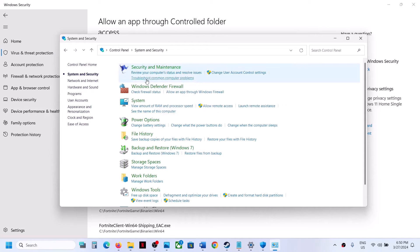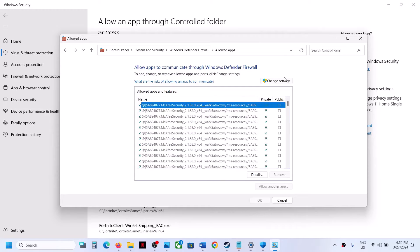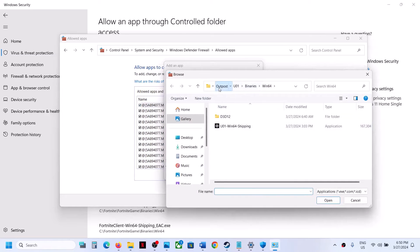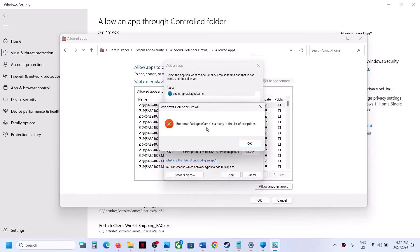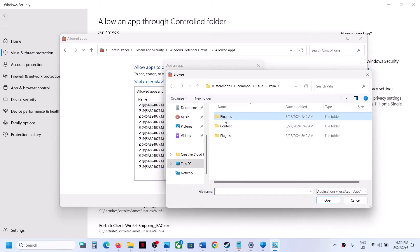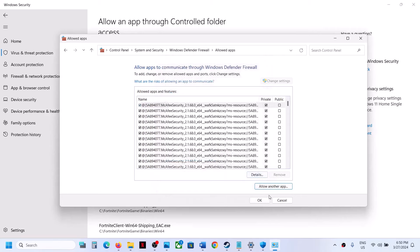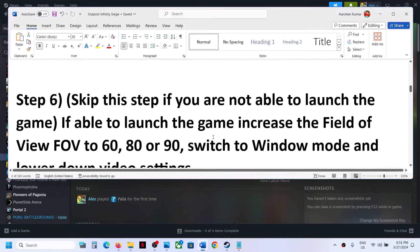In Control Panel, go to System and Security, then Windows Defender Firewall. Click 'Allow an app or feature through Windows Defender Firewall,' click Change Settings, then 'Allow another app.' Browse to the game installation folder, select the game exe file, click Open and Add. Then click 'Allow another app' again, browse to Binaries\Win64, select that exe file, click Open and Add. Once both exe files are added, launch the game and check.